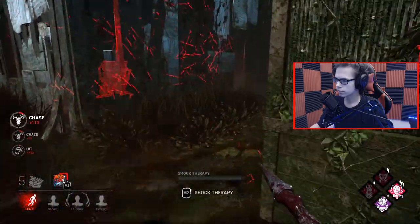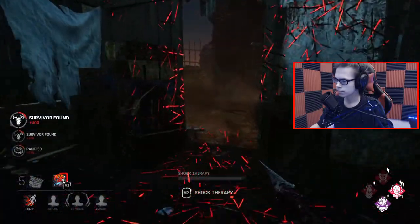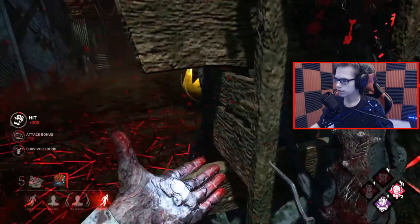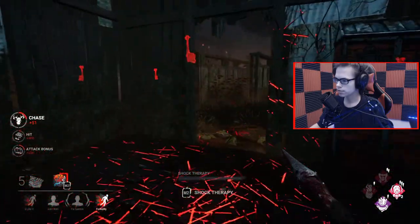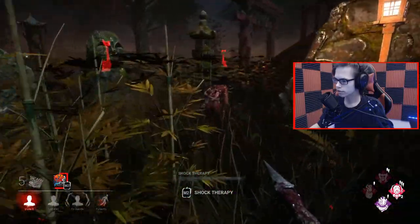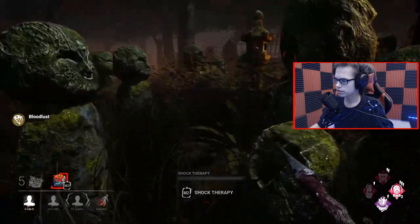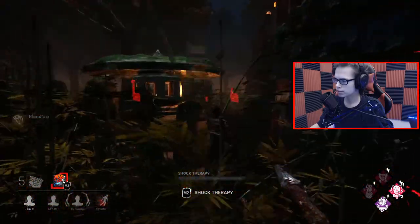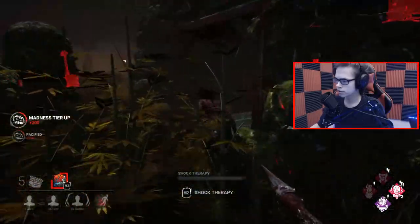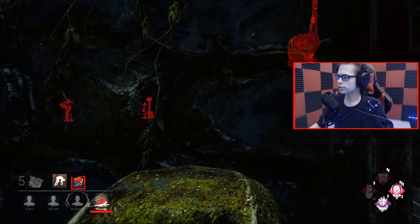Switching targets for pressure — it's always better to just not let them do gens. They're taking the window with balanced landing. We cut the distance; there's not much we can do to counter that play, so we respect it. And down you go. I suspect the other Ash is on that gen again.